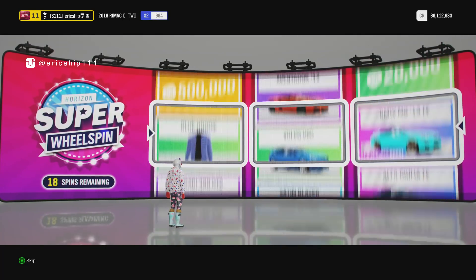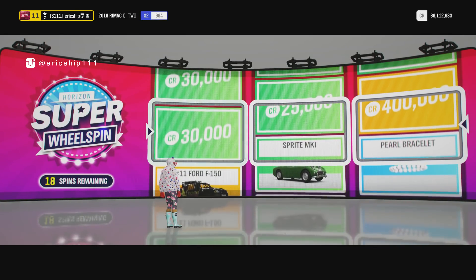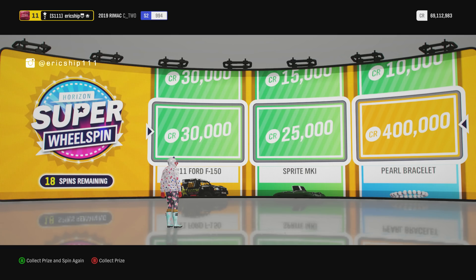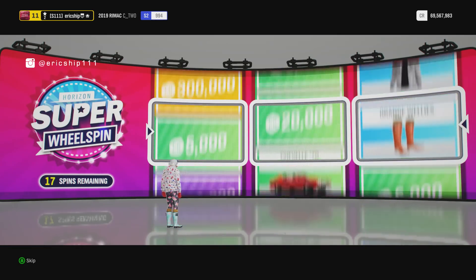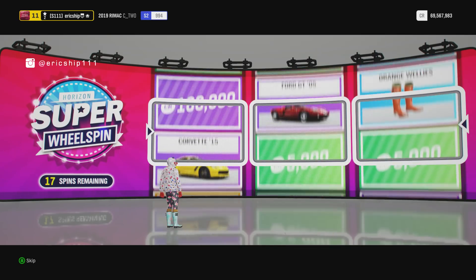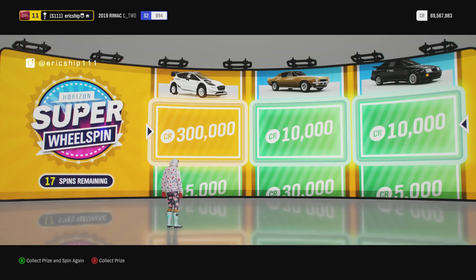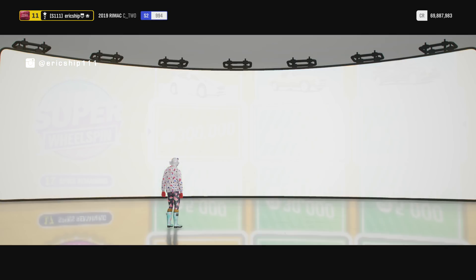18 spins remaining, so this is my moment. I'm only going to get 19, let's have a look. That's not too bad, some money. I'm not going to skip any of this simply because I feel like if you skip it changes the algorithm for the wheel spins. Obviously there's no way to test it, but I like to see what I'm going to get. Same as before - two commons and a super rare? 300 grand is actually not too bad.